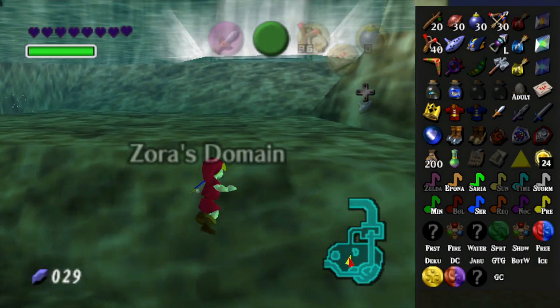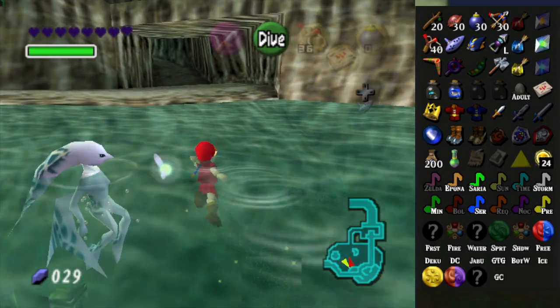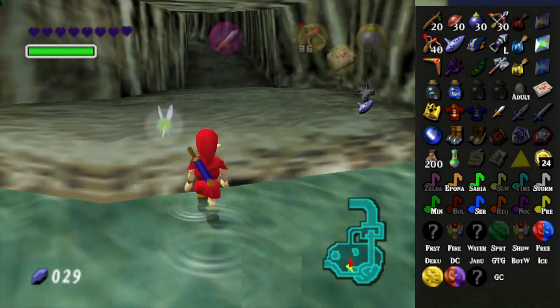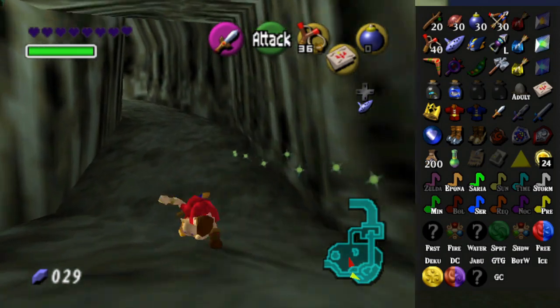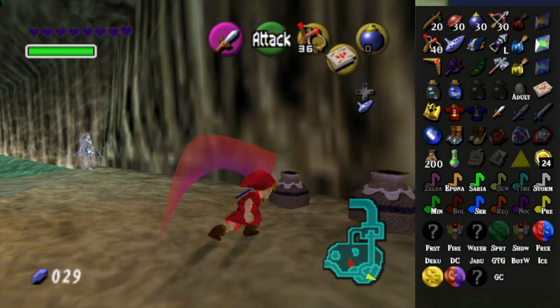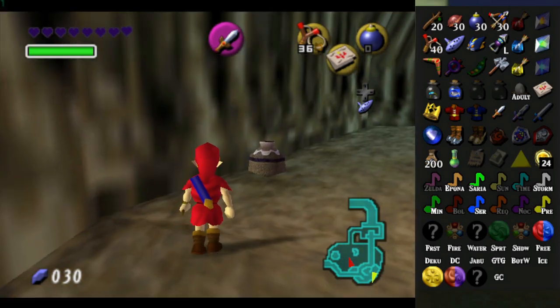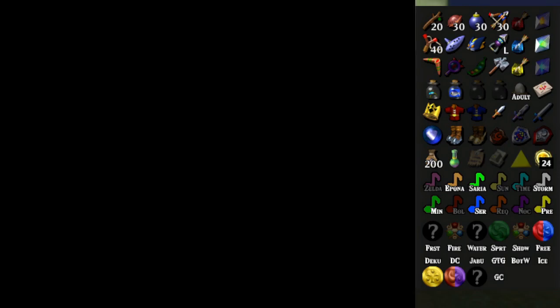There's more than that, and the music's making me feel nervous about this, because there's the Zora Shop that has four items in it, possibly, which could be good or bad. I also need rupees to pay for them, so let's see what's in here.